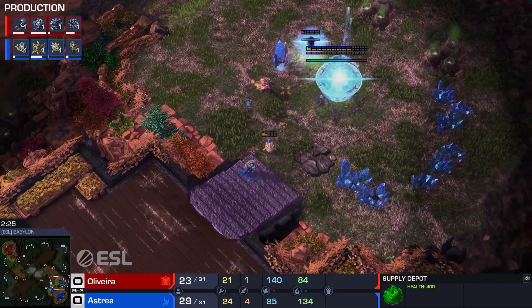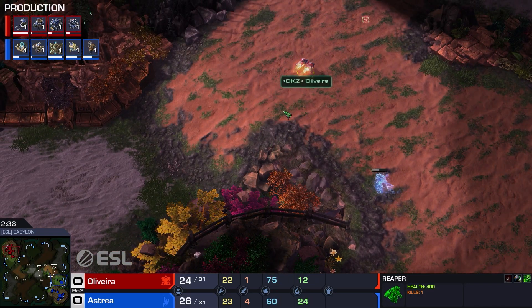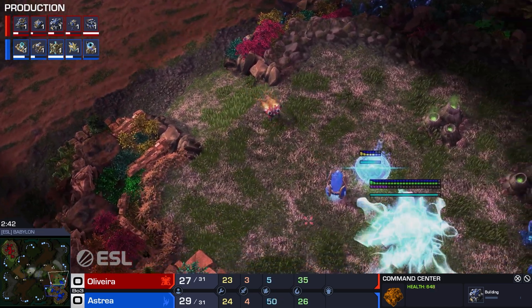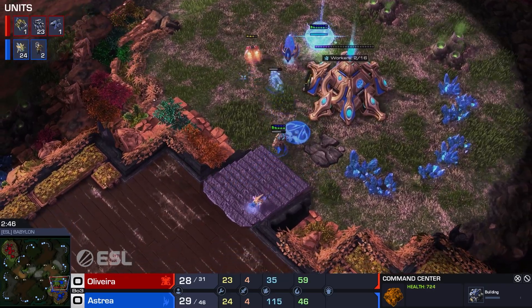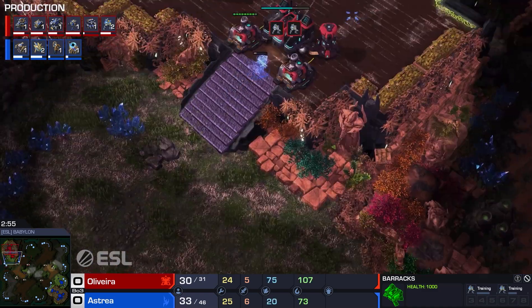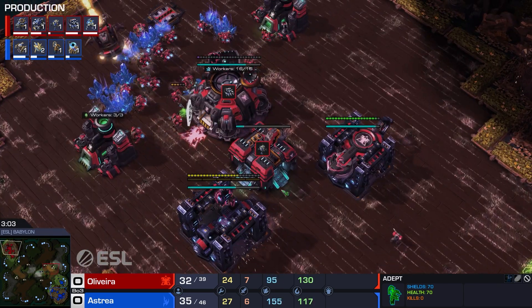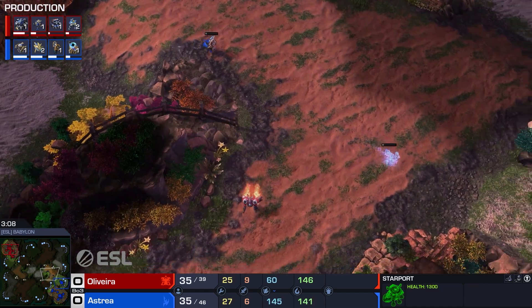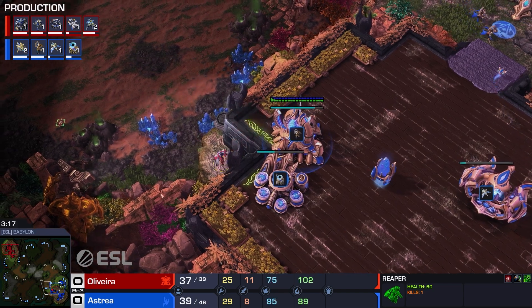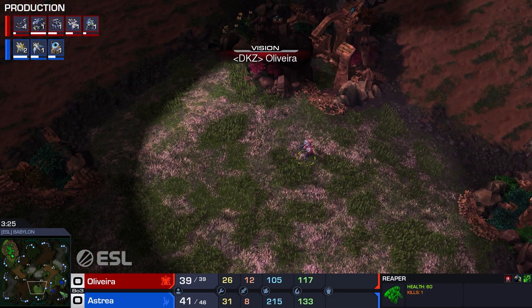This could be a one-base all-in where they just keep mining resources. It is a reaper — reaper reactor in fact. Olivera did take the expansion behind this, but it's a very quick starport and it's going to be a widow mine drop most likely. He's focused on the starport then went for the double marine. This is a build order I haven't seen before — getting the reactor and then building the widow mine starport before any marines. I really like the positioning of Astraya's stargate.